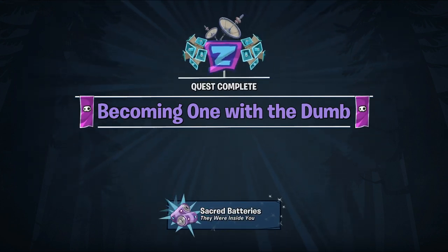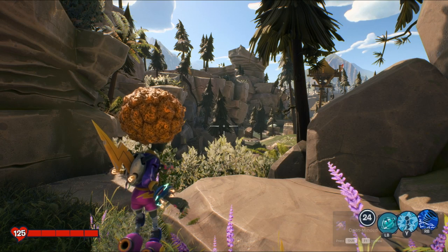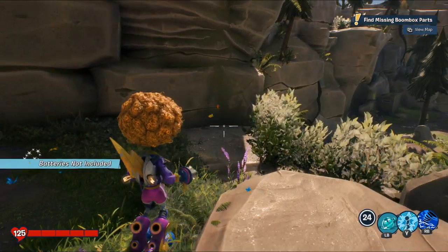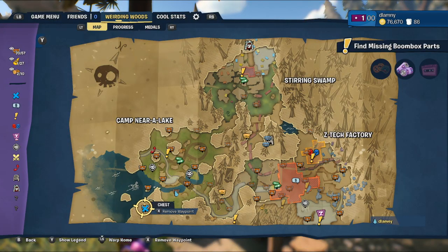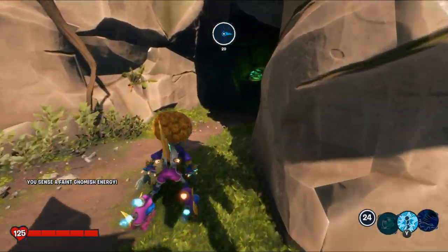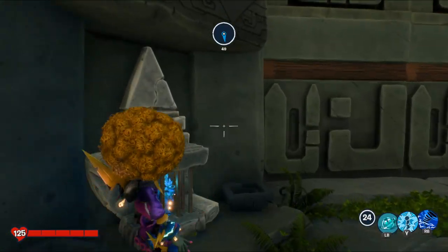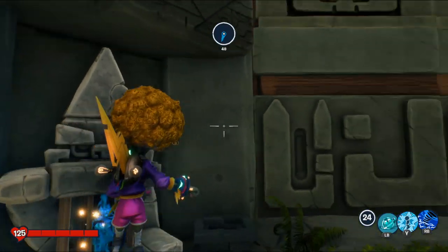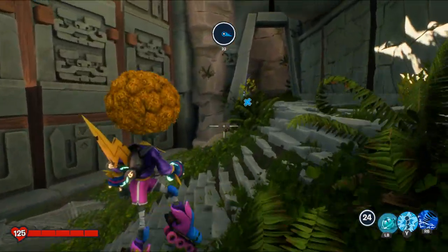We got the sacred batteries and the quest is done — one down, two more to go. Now we're going to search for some chests. I found an interesting chest here by the lake. Inside I found something called Diamond Gnomes — or Norms.